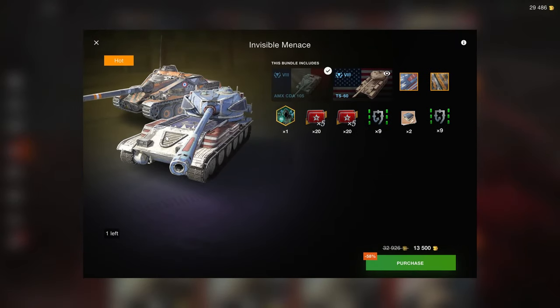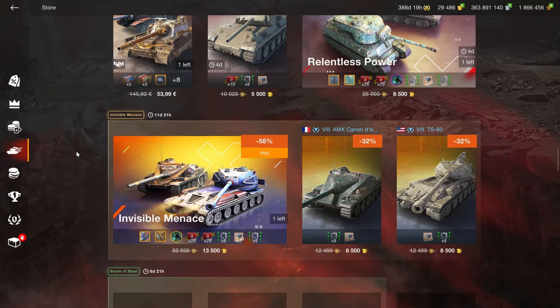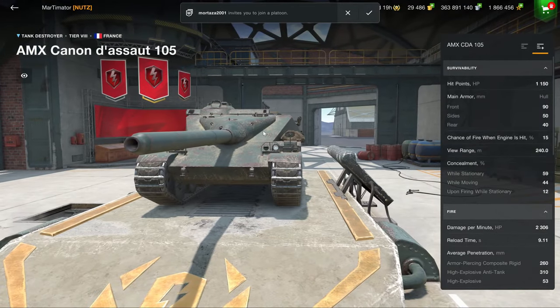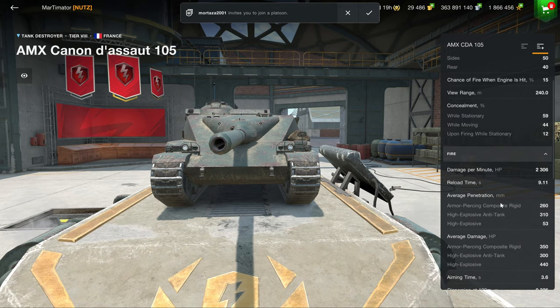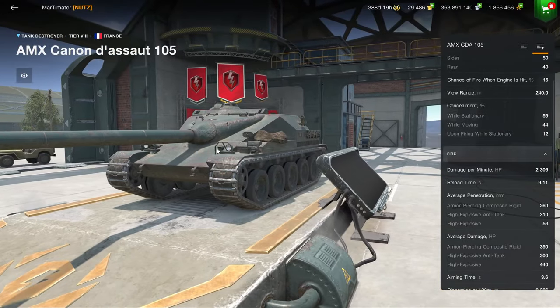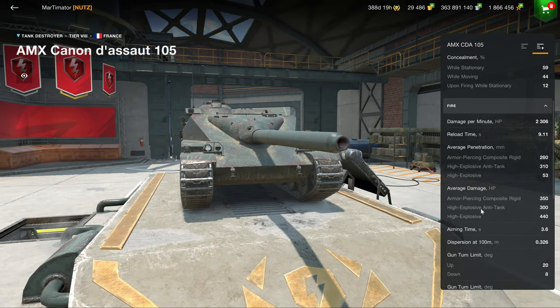Then we have the Invisible Menace bundle with two more tank destroyers. It's all tank destroyers this week, so it's a bad week for me because I don't care about tank destroyers. The CDA can be enjoyable and a good vehicle, but personally the WZ-120-1G FT outweighs all of these. If you have that WZ, you have absolutely no place for the CDA, because it is inferior at pretty much everything.